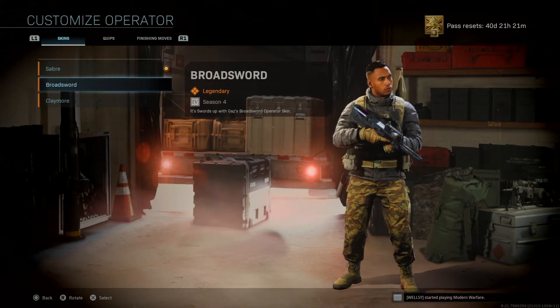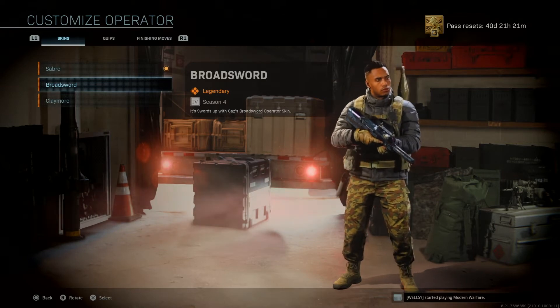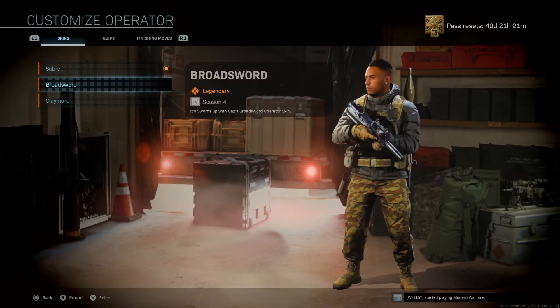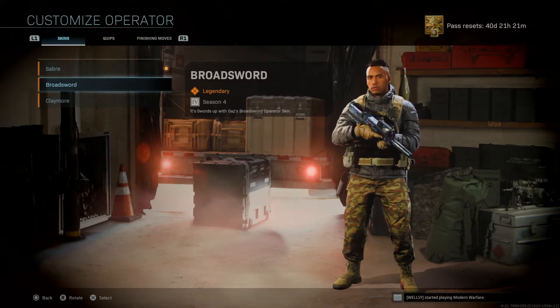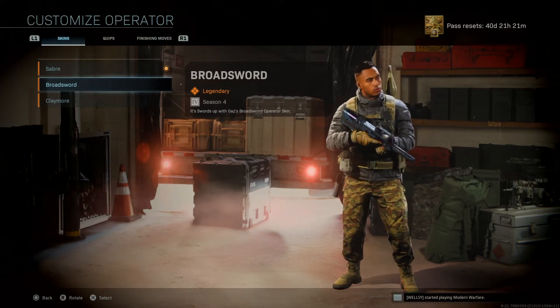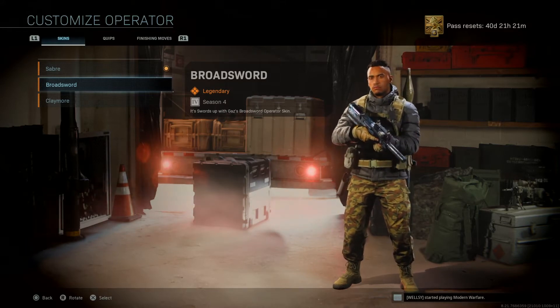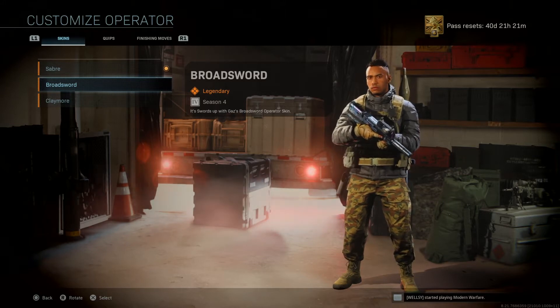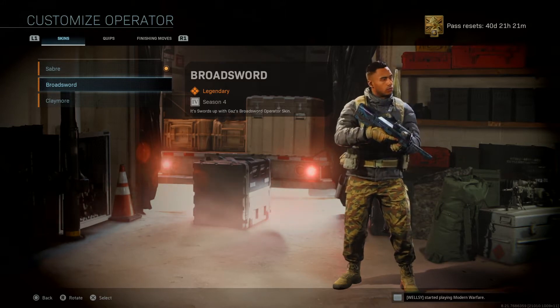Anyway, if you like this kind of stuff, hit the notification bell and don't forget to subscribe. In these clips, he's going to be doing all 12 legendary executions on all the Allegiant Operators, and I'm going to be talking about Coil's backstory while we go through the clips. Hope you all enjoy.